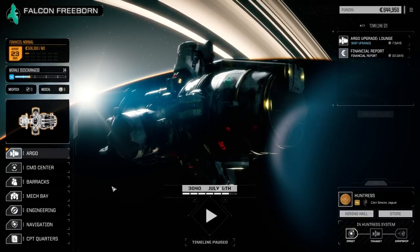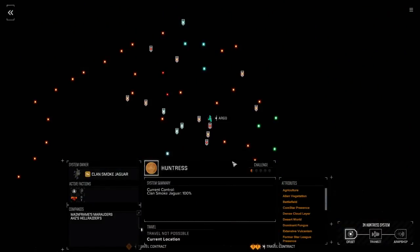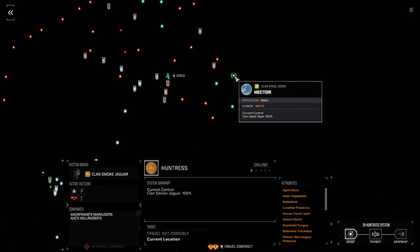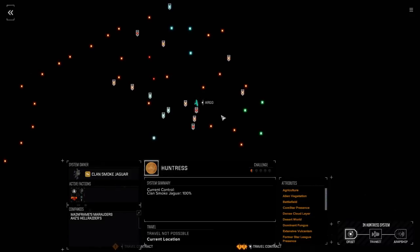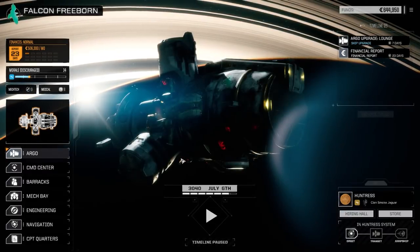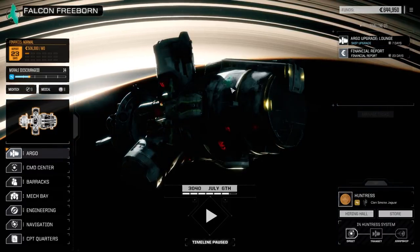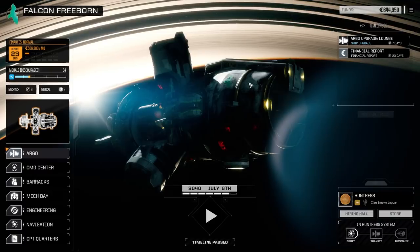Welcome back to another episode of Jade Falcon Freeborn. As we discovered last episode, if you go to the star map there is really no Jade Falcon left anywhere - they got smoked out by Clan Wolf. Steel Viper is slowly on its way out, Wolf is taking control. We're at Huntress, a half-skull world for Clan Smoke Jaguar, and we're going to help them out. We're now considered dark cast - basically the pirates of Clan space - but still running with Jade Falcon symbolism, doing our best to impede Clan Wolf.